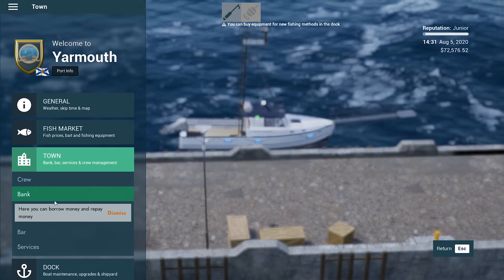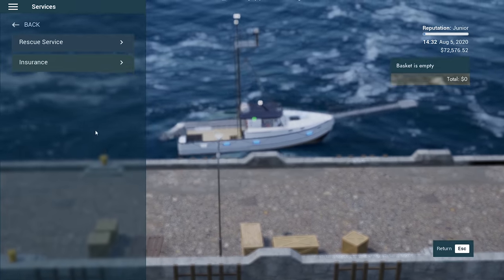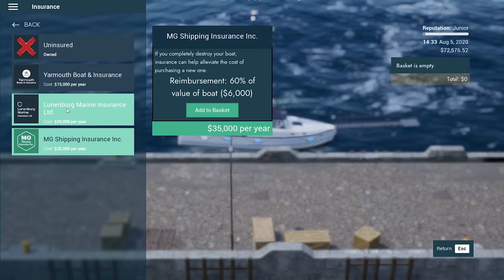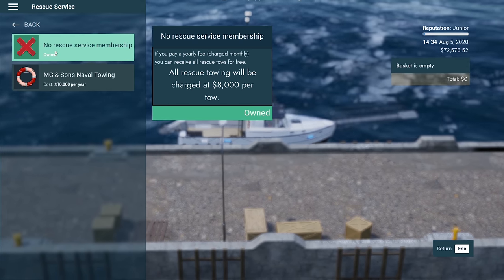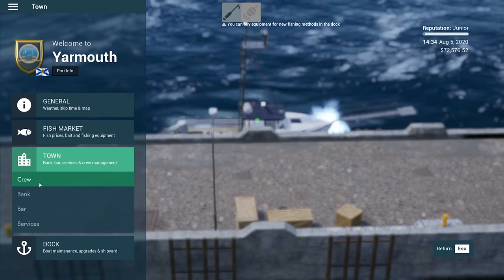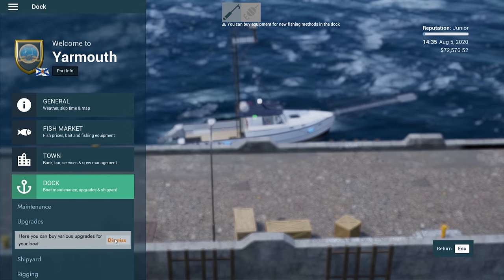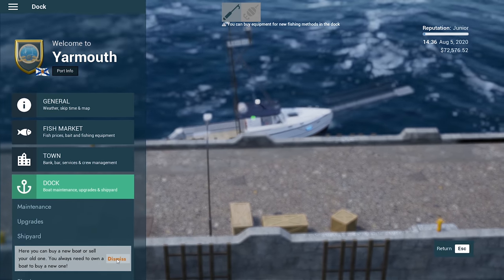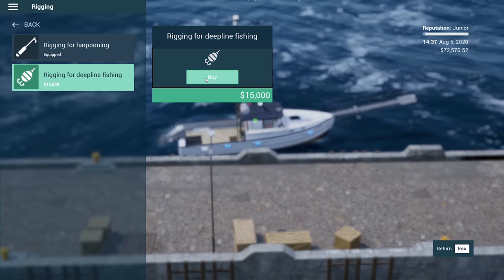Under Towns we can hire a crew. We can borrow money from the bank, go to the bar to get tips and missions, and there's insurance and rescue services. If your boat sinks you will not be reimbursed at all - 60 percent coverage for $6,000 on a $35,000 value, really not worth it. In the dock you can buy fuel, repair your boat, buy upgrades, buy a new boat, sell old ones. You can go from harpooning to rigging for deep line fishing.